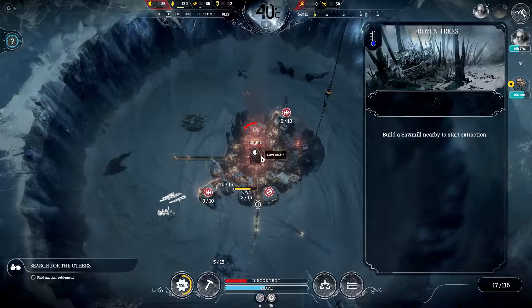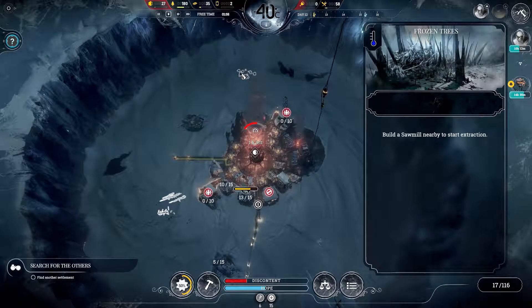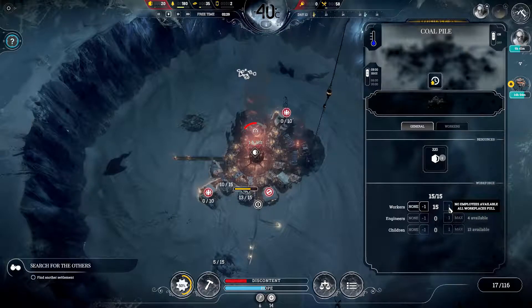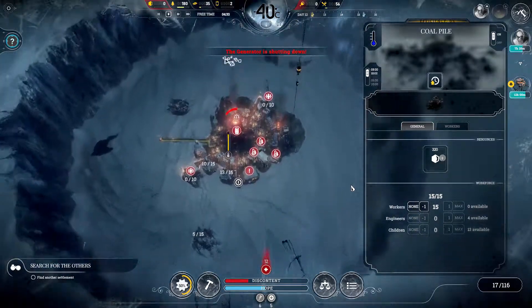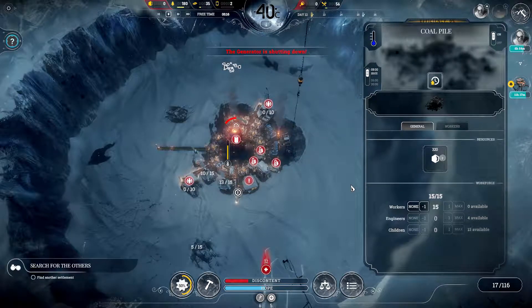I think we're going to have real problems - aren't we just going to freeze to death? We need everybody up here getting this coal as soon as possible. There's already 15 guys on it. Zero hours left - the generator is shutting down, we're out of coal. I think we are going to wait and see what happens for the next episode. I'm going to call it there and we'll come back and see if everybody dies in the next episode. This has been Frostpunk - catch you next time!